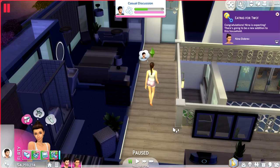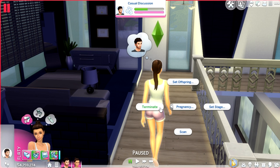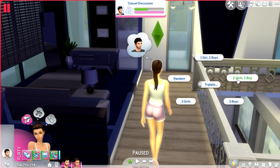Like I said before, you do need to make sure that you are doing this on a pregnant Sim. All you do is click on her and you should get this option that says Pregnancy. You can actually set the stage, you can terminate the pregnancy — which is super sad, but if you are making a machinima or something I could see that being very useful. You can set the offspring. I'm going to set mine to triplets, and I want it to be two girls and one boy.